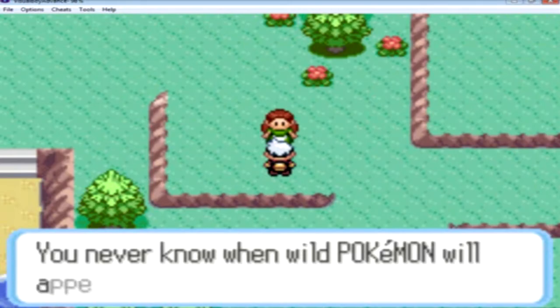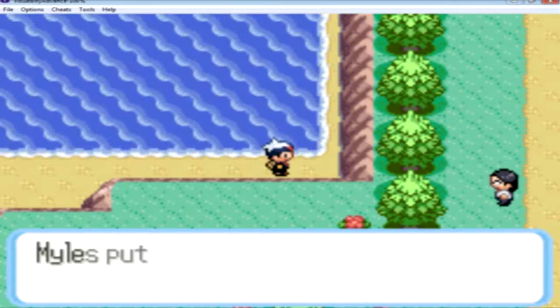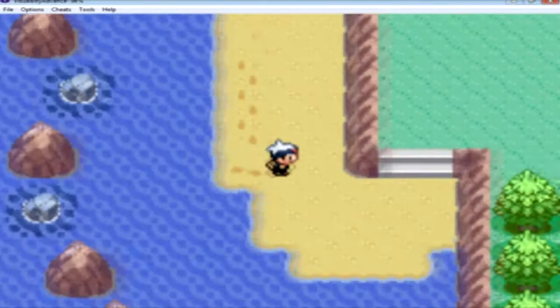I'm gonna talk to this girl — she doesn't really say anything interesting. Over to the right of the beach you can find another Poké Ball and a Super Potion. A Super Potion is especially useful if you're starting out with a Torchic in the game. Although if you evolve your Torchic into Combusken like I did, you learn Double Kick, which makes your attack super effective.